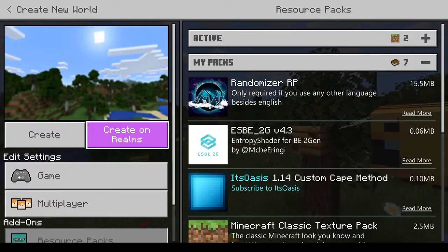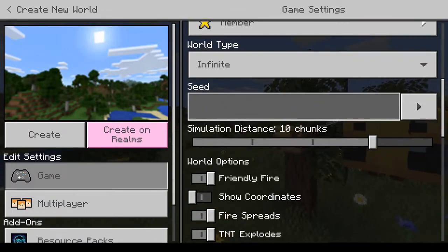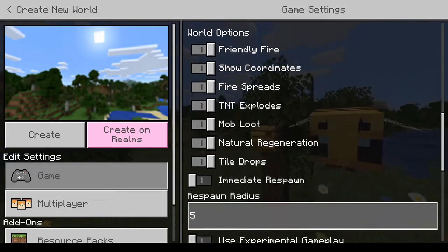Now what this will do is it's gonna randomize everything, it's gonna be totally randomized. I'm just gonna put in just 32, I guess — that was random. Show coordinates.